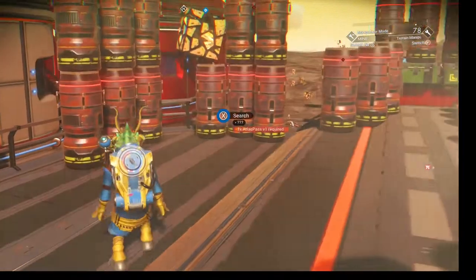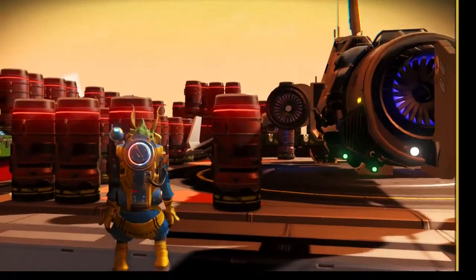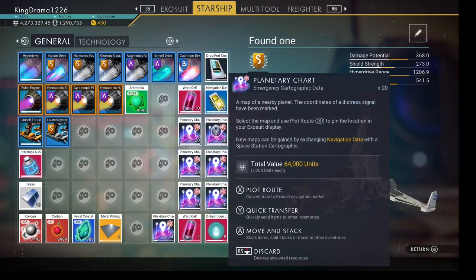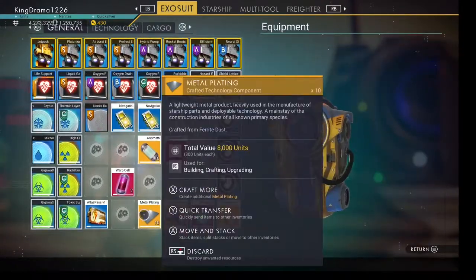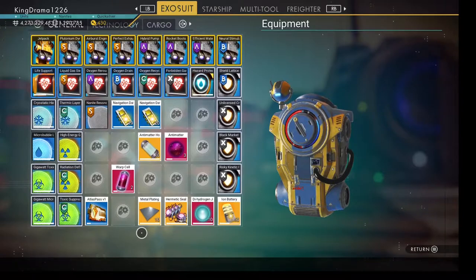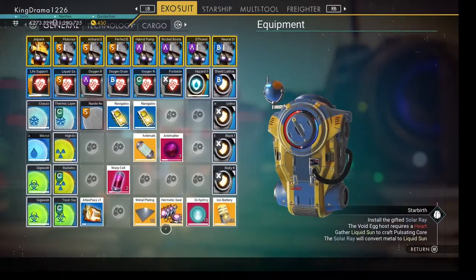You take these navigational data to the space station to trade them in for maps — I had already done that, so I've got plenty. You're also going to need an Atlas Pass V1 in order to get anything out of these storage containers. These are the items you're going to need to repair the ships once you find them.